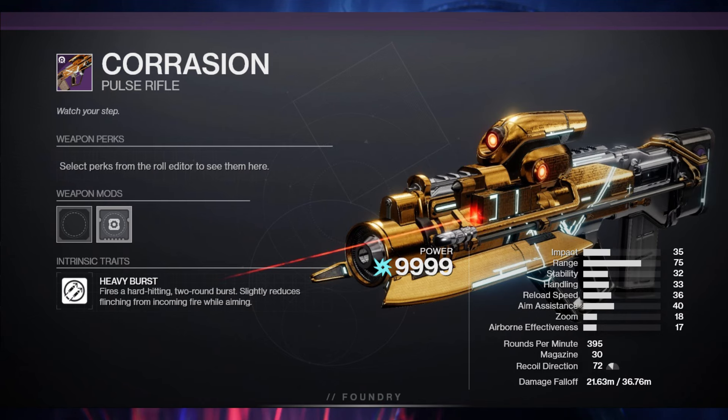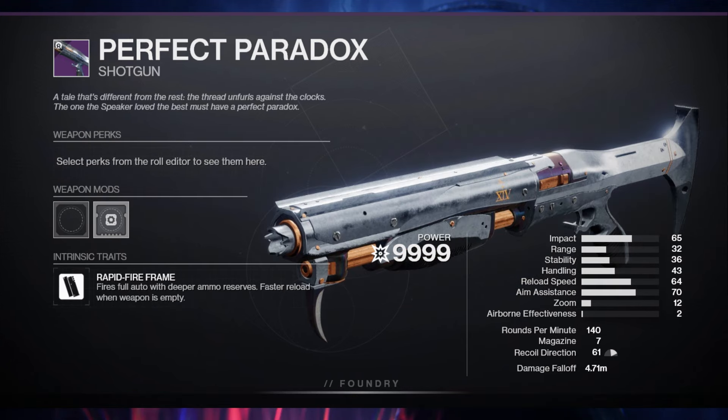We also have the Corrasion, which is the arc pulse rifle. It's a two burst one, which we don't really get too much of, so I'm pretty sure it's going to be really good. We finally have my favorite shotgun back, Perfect Paradox. It has some new perks and also has some old ones that it used to have. It's a pretty good lineup of weapons, so let's just get into the rolls.